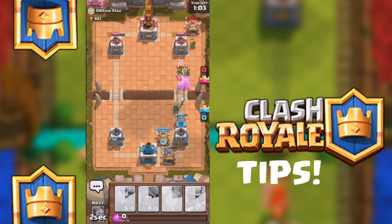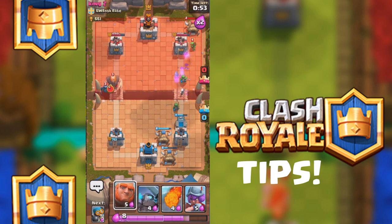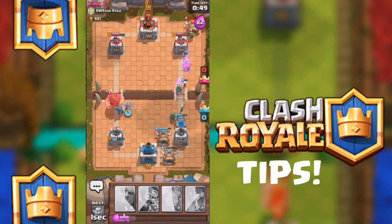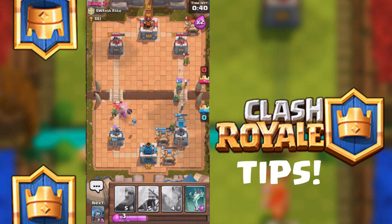I'm just going to keep placing huts down and keep generating new troops. There's only one minute left, and at the one-minute countdown you'll get times-two elixir, and it's going to really help people. I placed that musketeer way too close — I am really bad at this game. They all focused on the giant, which is good and also bad, because now the P.E.K.K.A. can easily kill me.